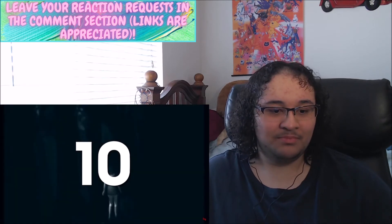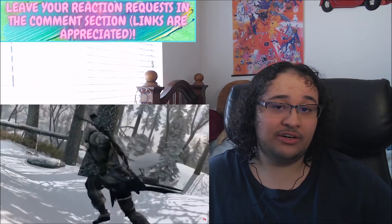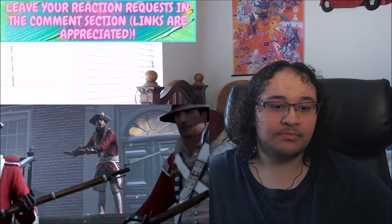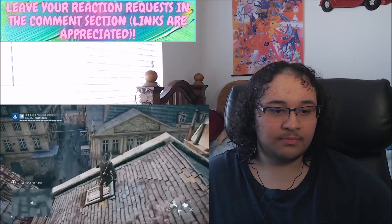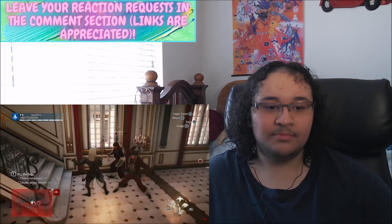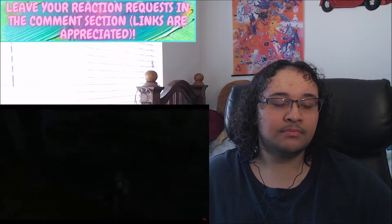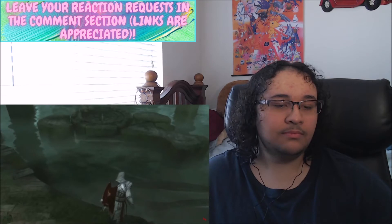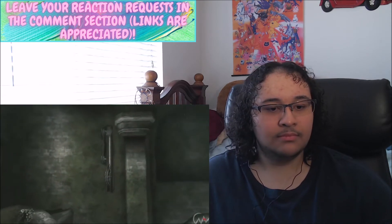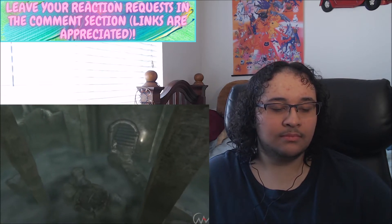First up: Assassin's Creed 2. I've never actually played Assassin's Creed. These games are best known for their nimble parkour mechanics, strategic combat, and tension-building stealth sequences. However, Assassin's Creed 2 featured one particularly creepy and unexpected scare that caught a lot of players off guard. By positioning your character Ezio in a certain position for long enough within a puzzle room, you will be greeted by two chilling sights.